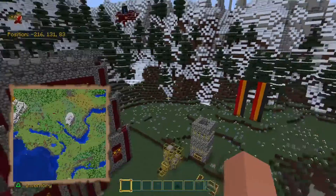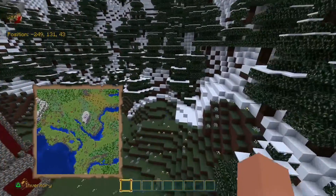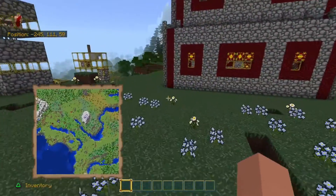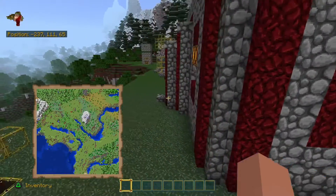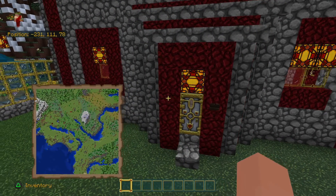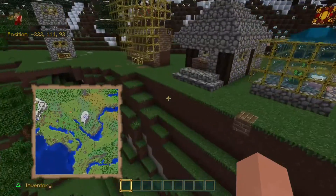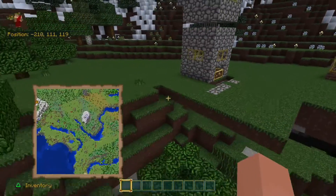We have a couple little farm ideas — a little concept we're working with. We are using the fantasy pack, so a lot of the textures are pretty neat and different. Like this is the glowstone — it pulsates like a heart. And that right there is netherrack, so a lot of things are pretty different.